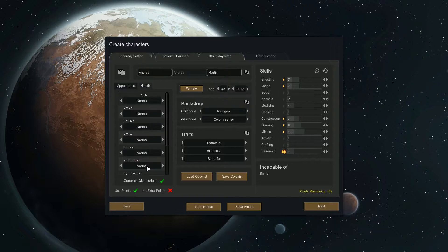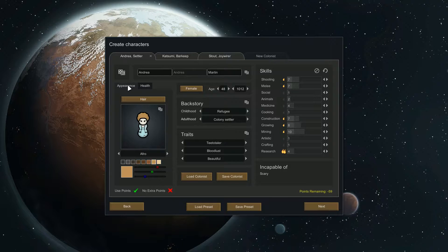You can also set health items — for example, on their brain you could give them a Brain Pal. If you've read John Scalzi's Old Man's War series, that's where that comes from. If you're into science fiction, I highly recommend it — it's excellent.